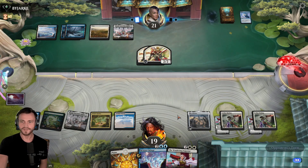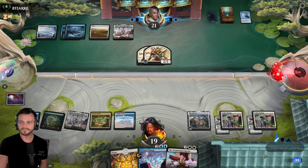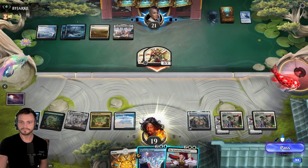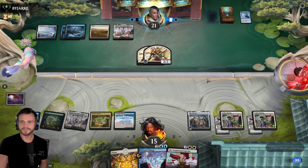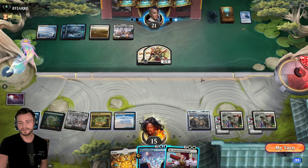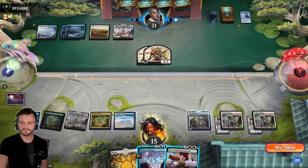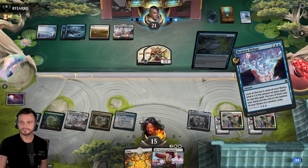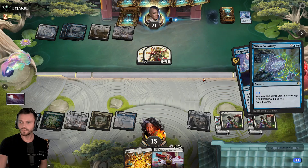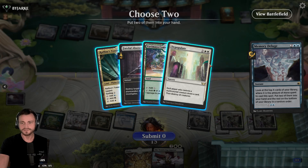To Emperor or Deluge this turn? Emperor's not bad, because we make a 3-3, but we'll eat these 4 points of damage. Down to 15. They hold open mana. My turn. If they were going to counter something, I think I'd rather them counter the Deluge here. Silver Scrutiny. He populates. He clears these out, which isn't terrible.